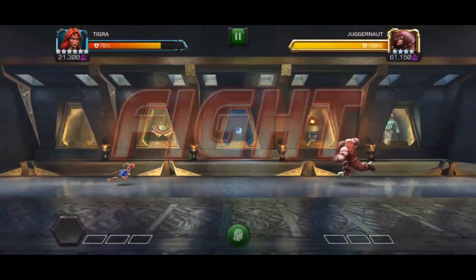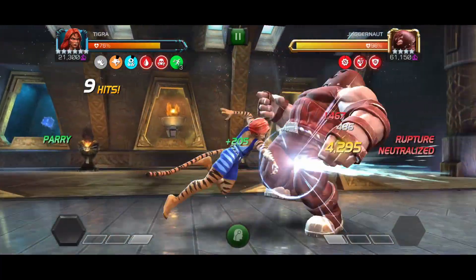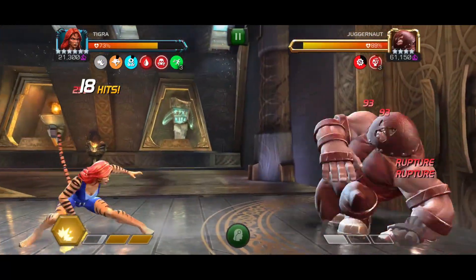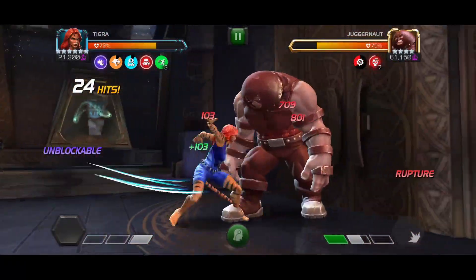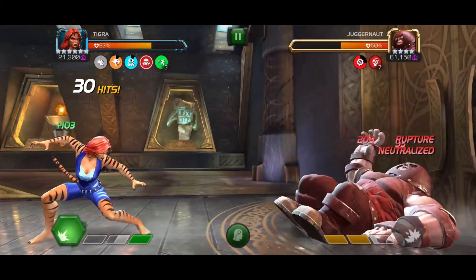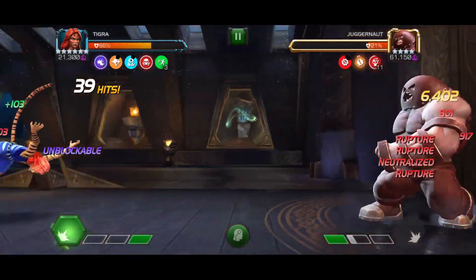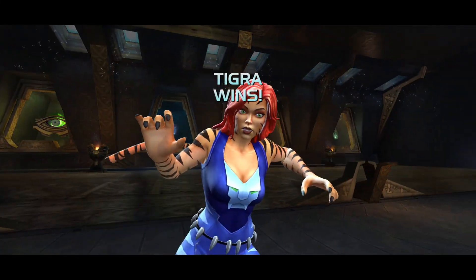Now I'm going to focus on Tigra's neutralize ability while fighting Juggernaut. He will not be able to activate his Fury buffs or Unstoppable as long as the passive neutralize is on him. Anytime one of these fails to activate, it will apply another rupture debuff, increasing Tigra's damage and power gain even more. You can really tell when he tries to activate them during Tigra's Special 2. That last Special 2 did over 200,000 damage.